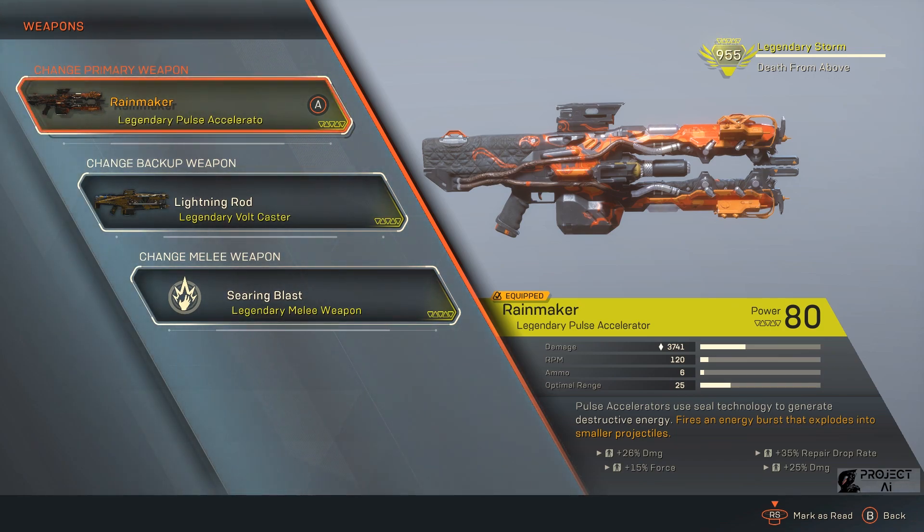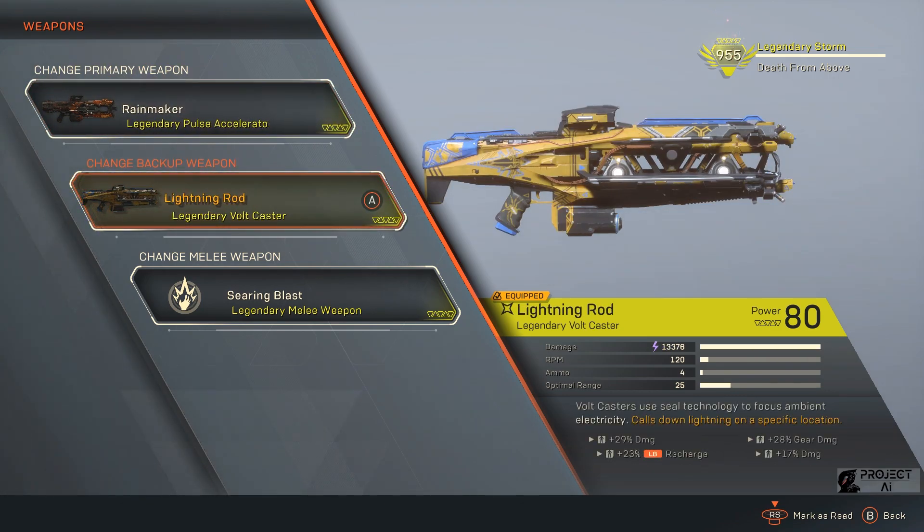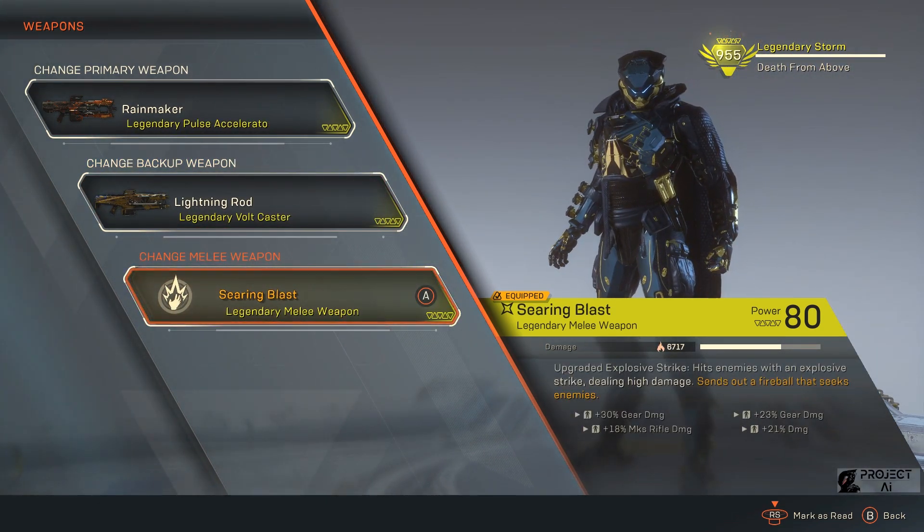Yang pertama gue pakai adalah Rainmaker, karena Rainmaker kesukaan gue dan ada 51% Javelin Damage — ini penting untuk nambah base damage kita dan mendukung gear damage-nya. Yang kedua ada Lightning Rod, ada 46% Javelin Damage di senjata ini. Dan yang penting di sini adalah gear damage-nya ada 28%. Untuk build ini kita harus banyakin inscription gear damage. Di weapon melee damage ada 30% ditambah 23%, jadi 53% gear damage dan 21% tambahan Javelin Damage.